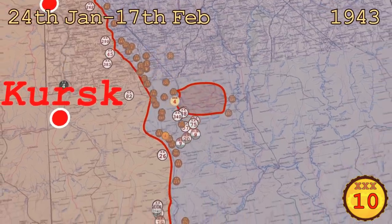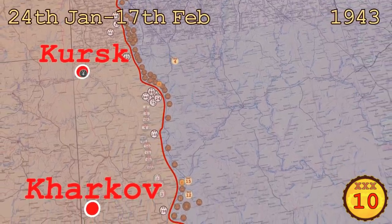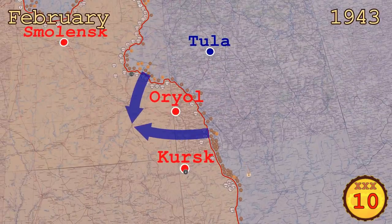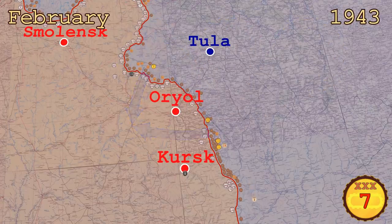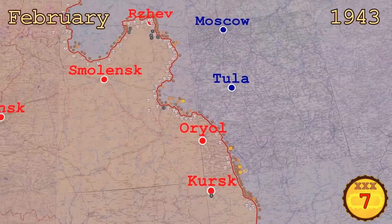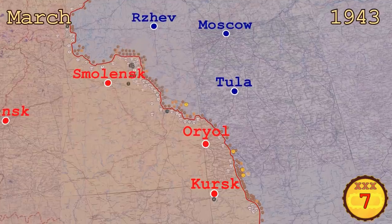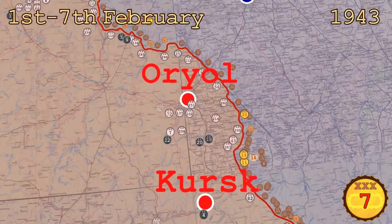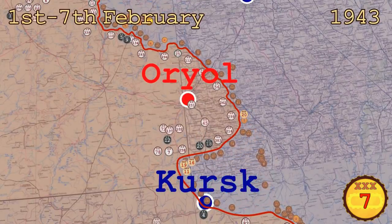A large part of the Axis forces was able to escape the encirclement, but the Hungarian and Italian troops were soon sent away from the front. This was a major success and the Soviets would continue rolling up the front with three of their fresh armored corps. The Germans wanted to prevent another encirclement at all costs. They held a large salient from which they threatened Moscow. To get the reinforcements to stop the Soviets, they had to abandon this advantageous position. Ten of the freed-up divisions were used to strengthen their positions in the south. These forces were enough to stop the next Soviet attacks and the Soviets had to abandon their strategy of rolling up the German front.